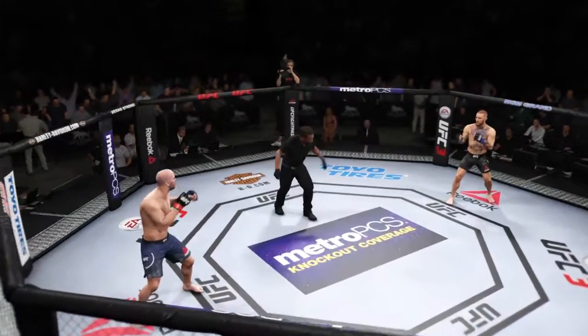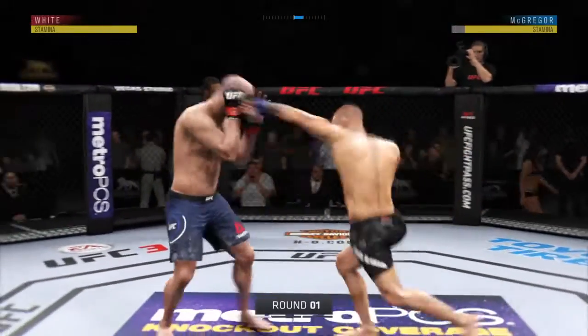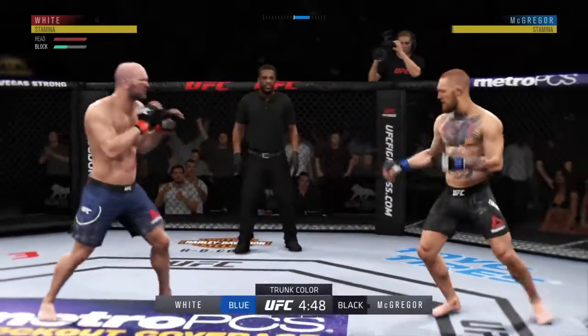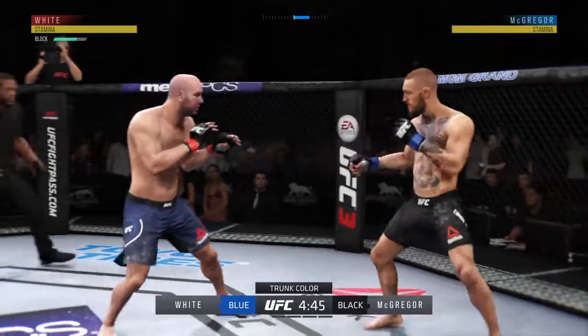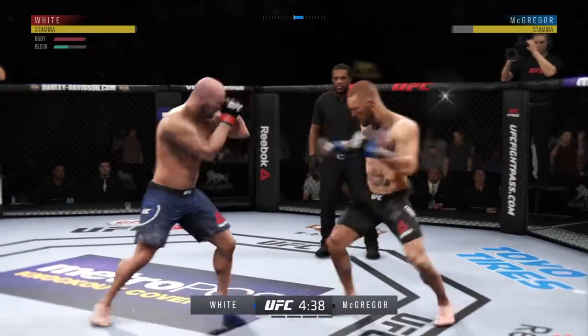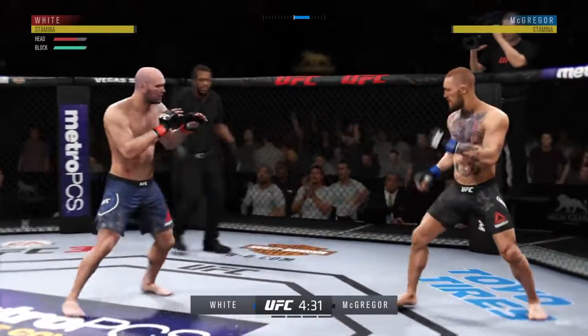Ready to fight? Ready. Scheduled for five rounds, if need be. Good defense there. UFC President Dana White gets hit by that kick to the midsection. You've got to do better defensively. Opens with the left hand and lands flush.